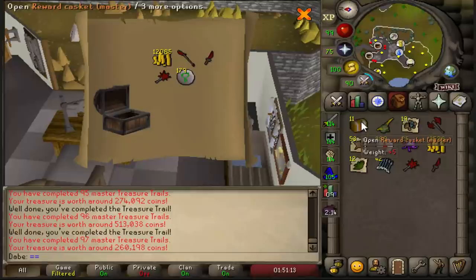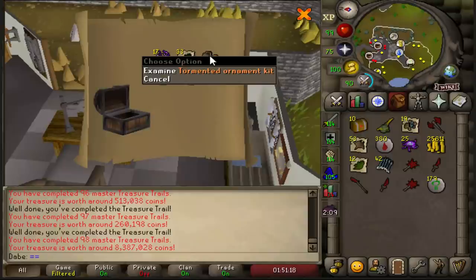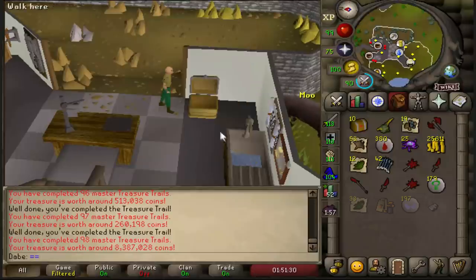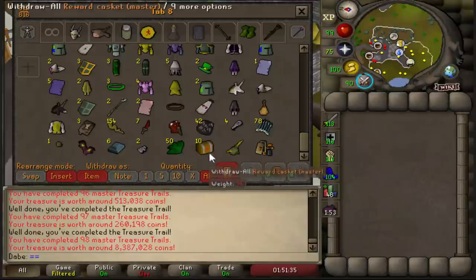I got the same mega rare again. Finally — a tormented ornament kit! There's a beautiful 8.4 mil master clue. Finally something nice. I was hoping for just one ornament kit out of all these — that's all I was really expecting. It's one of the more expensive ones too since it's one of the newer ones. Very, very nice.